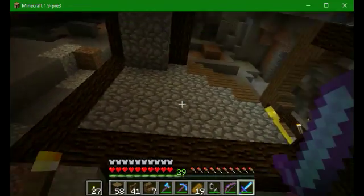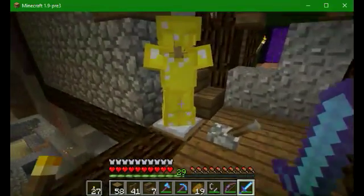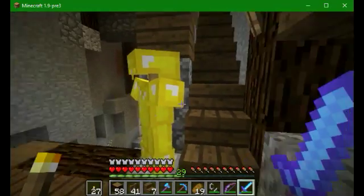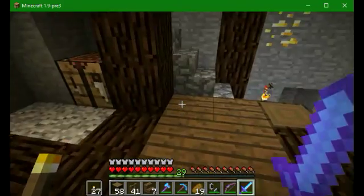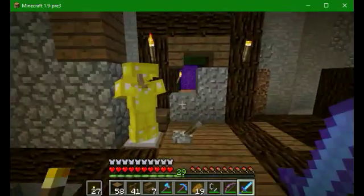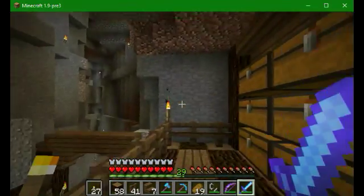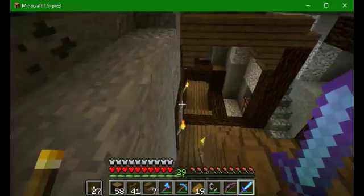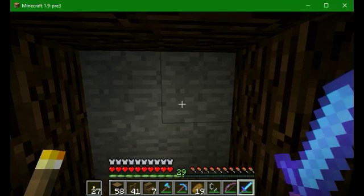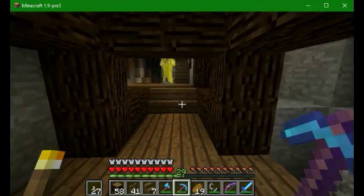I prettied up the area — made that area a lot nicer. It used to be a big cobblestone blob. Made that area nicer too. I put in a few chests up here. This area looks pretty nice. There's a path that can go off in any direction you want. Yeah, that's nice.